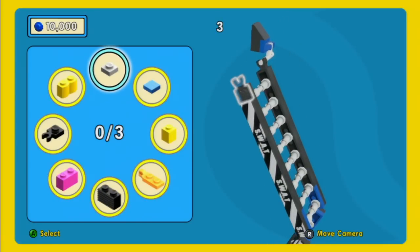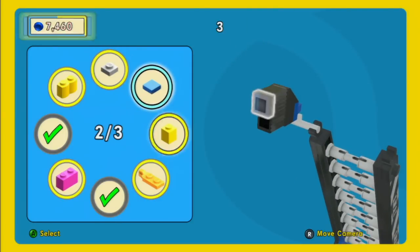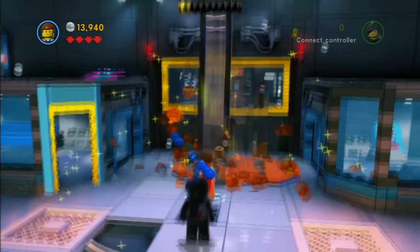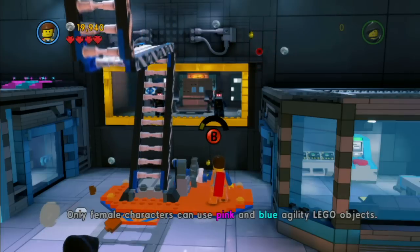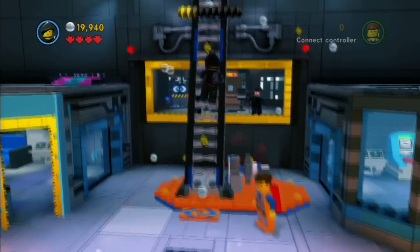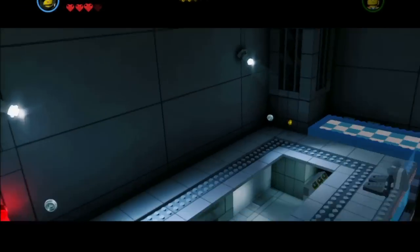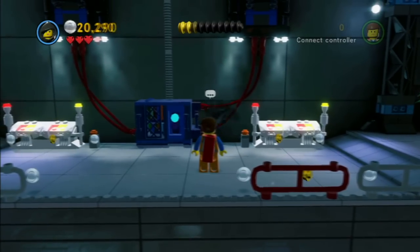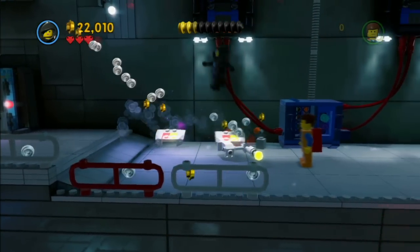Once you are up here, just build this platform over to the left and then use it to jump on up to the top. Then you're going to want to use Wildstyle, because she's the only one who can do this currently, to monkey swing her way along this part of the platform and come over to this net on the wall. None of those bullets can actually hit you, so you don't really need to worry about them - just keep moving and you will be fine. There is a golden instruction book here, but I didn't bother getting it because that would be for a collectible walkthrough. Be careful at some upcoming parts because you may fall down and have to do that climb all over again.